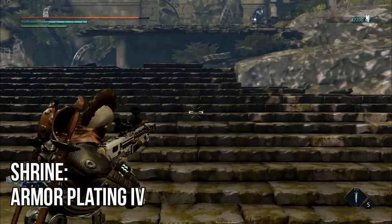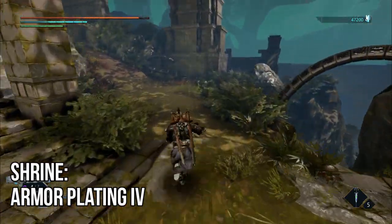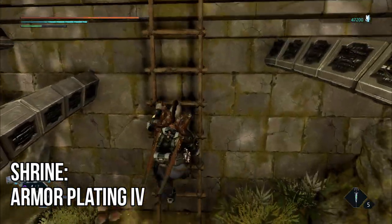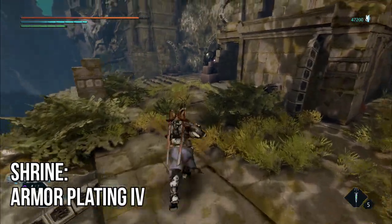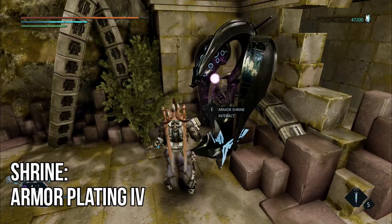For the fourth one, it is found on Viridian. This is just before going down the ramp to the Crimson Arena obelisk. You want to come back up, go to the right side of the broken stairs, climb up the ladder, and then go left. Just next to the entrance or the door, you'll find your shrine up against the wall.